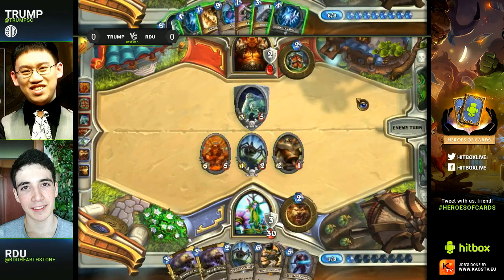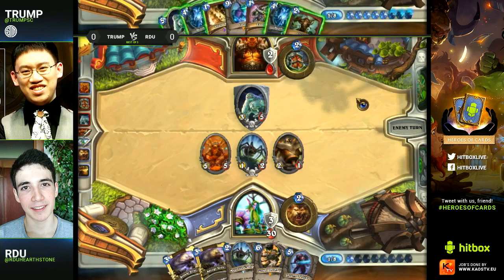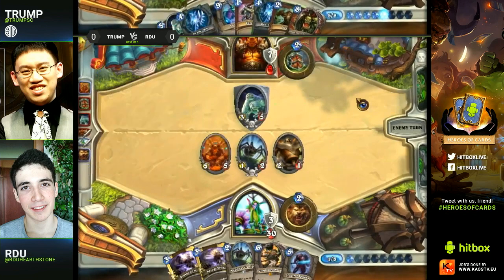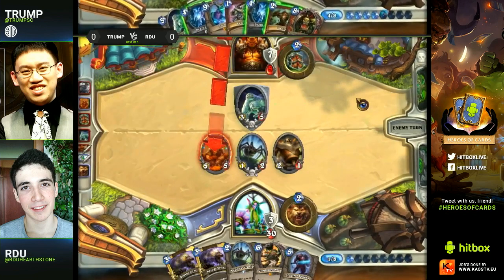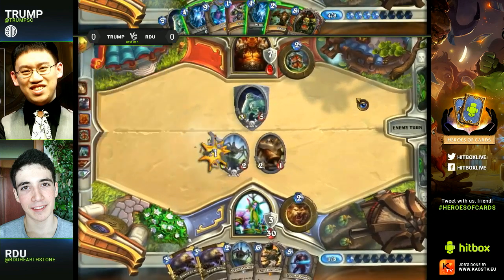He draws Cairne and Spectral Knight — actually two very good draws. Two sticky minions versus Warrior that are not easily removed. With the double Savage Roar in hand, he doesn't really need the Force of Nature if he gets those minions on the board. Warriors only run one Brawl and that's already out of the field, so even if he overextends now he's going to be safe; they'll actually have to be cleared one for one.